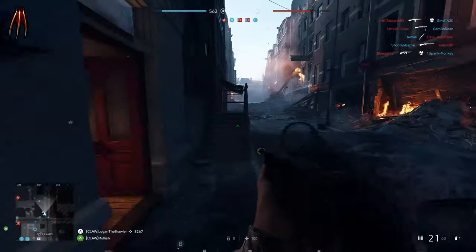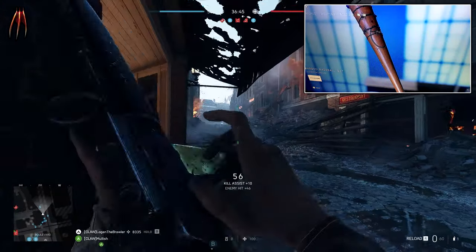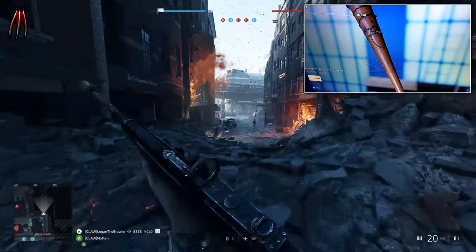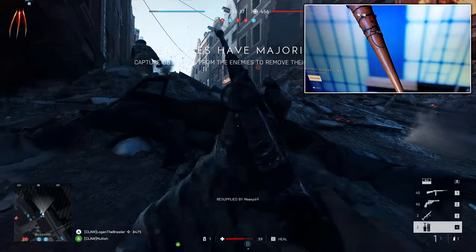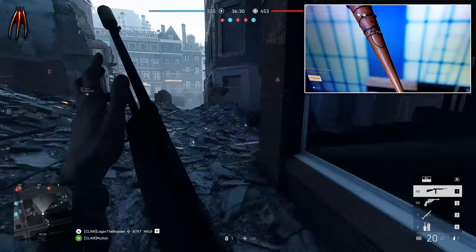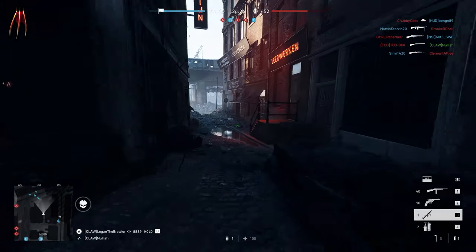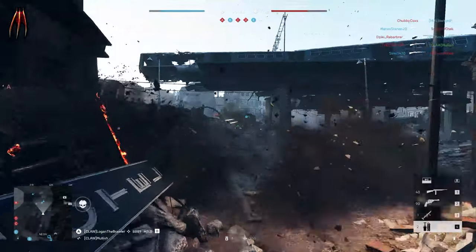Someone on Reddit got a barbed wire bat instead of the cricket bat they were supposed to unlock. The barbed wire bat was actually present in Battlefield 1 and usable as a melee weapon, but you had to have a key to unlock it. This bat looks more like a real baseball bat. I have the cricket bat in-game right now and it's so fun to use, but being able to use this bat instead would be awesome. Okay, there you have some short updates on the leaks in Battlefield 5 right now.